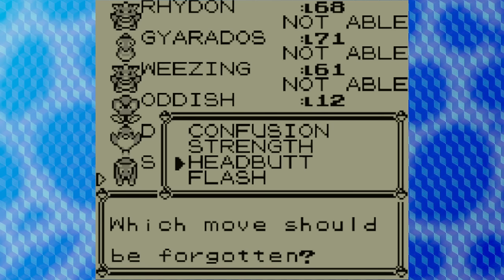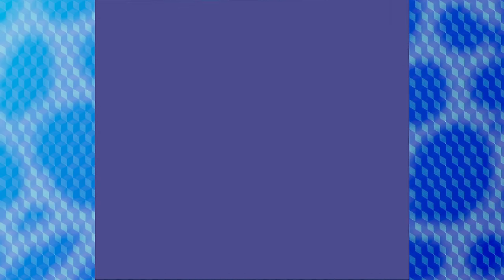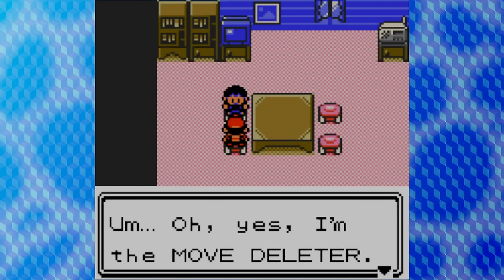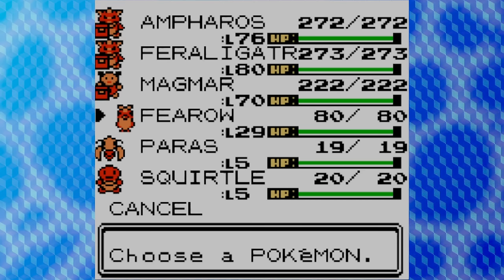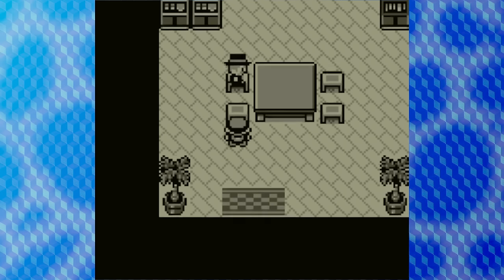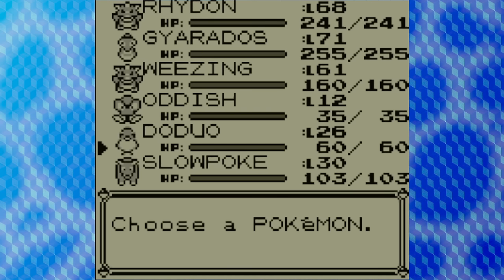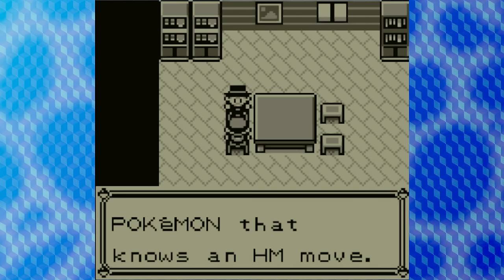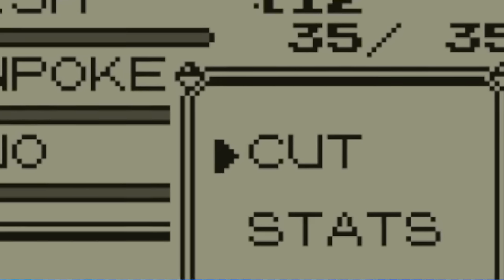One major problem I think HMs have is that you can't delete them by normal means. This is the entire reason why players will bring entire Pokémon along just to navigate areas that require these moves. If HMs could be removed from a Pokémon's moveset without needing an NPC to delete them, that would probably help. And here's the best part: in Pokémon Red, Blue, and Yellow, this NPC doesn't even exist. There is one workaround — you could put the Pokémon that has an HM in the daycare and just let it level up enough so that it learns a move that overwrites the HM. But you can't do that in Red, Blue, and Yellow either. The daycare man won't take a Pokémon that knows an HM move. If you teach a Pokémon a move that's an HM in Red, Blue, and Yellow, that's it — they have that move forever. You can't get rid of it.